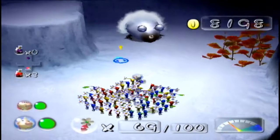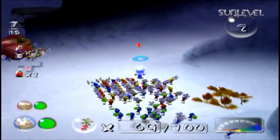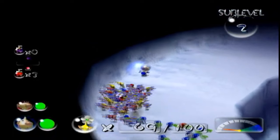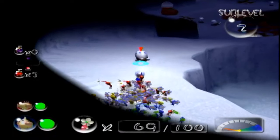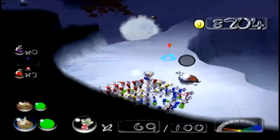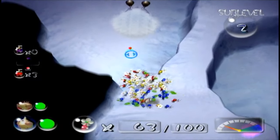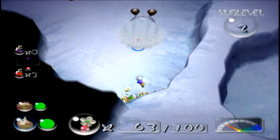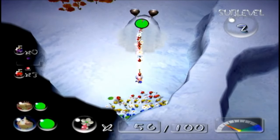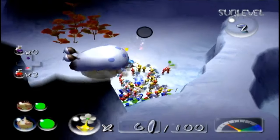Any chance I can get behind that guy? I've got one idea — it's a bit stupid but I'm hoping it works. I can go up here and try and attack it from the back, but I'm not getting much Pikmin on them, that's the only problem. This is definitely a very viable strategy — completely sneak up behind him. Yeah, good idea.